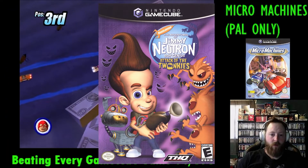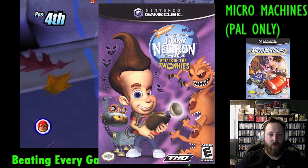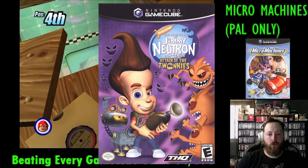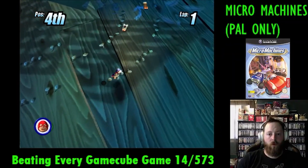Jimmy Neutron Attack of the Twonkeys was released September 13th, 2004, and was developed by THQ and published by Nickelodeon and THQ. This game was fun, but it got a little old after a while.